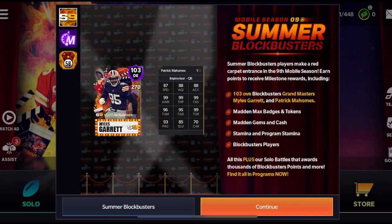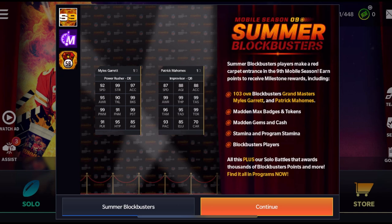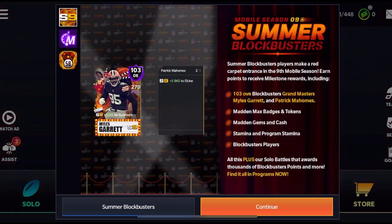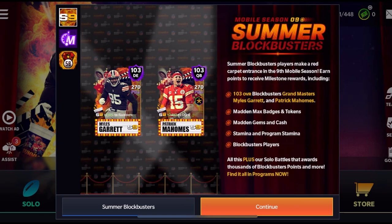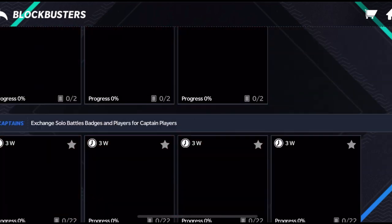So we got a new 103 overall Patrick Mahomes and Miles Garrett. Miles Garrett is actually faster than Patrick Mahomes, which I find hilarious — that's pretty interesting. Let me know which one you're going for, but obviously the focus of this video is going to be how to get these players in Summer Blockbusters.